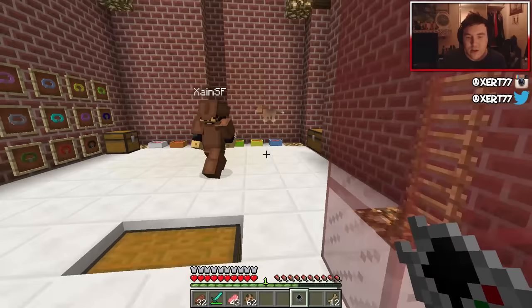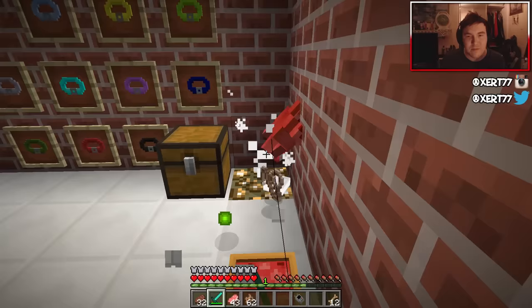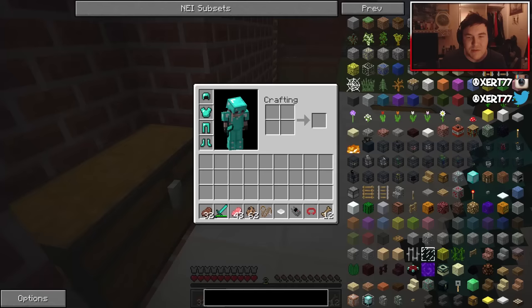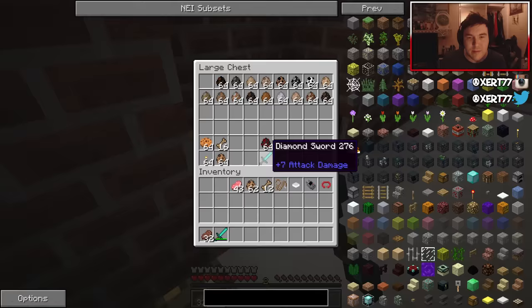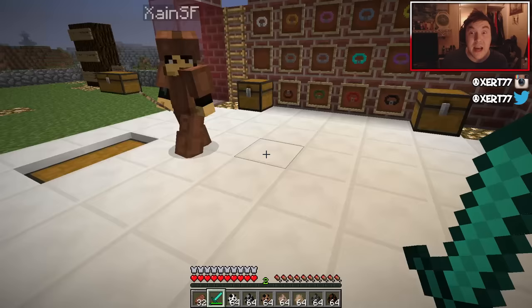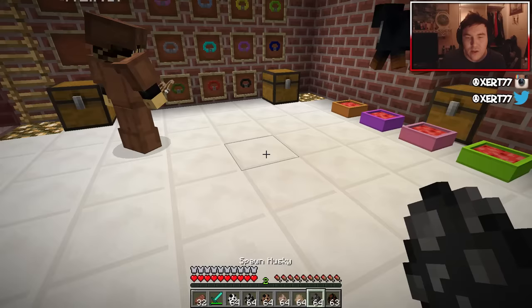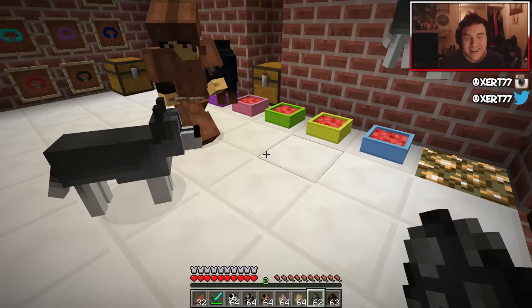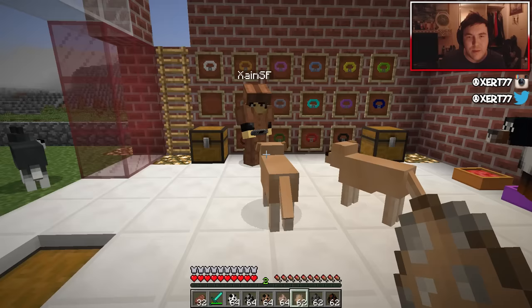On to the next dog — let's grab a load of them and go through them quicker, since we've explained how to tame them. They just look different. Here's the Bernese mountain dog — found in the mountains, looks pretty cool. Then we've got the husky — oh look at the husky! And the golden retriever.